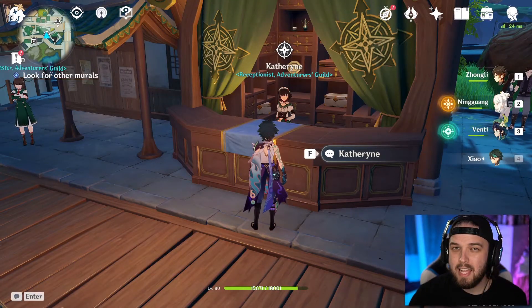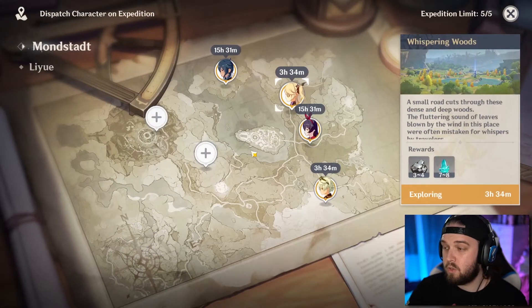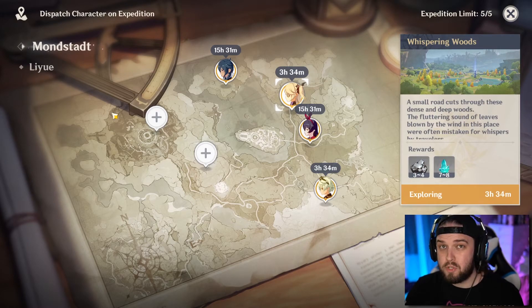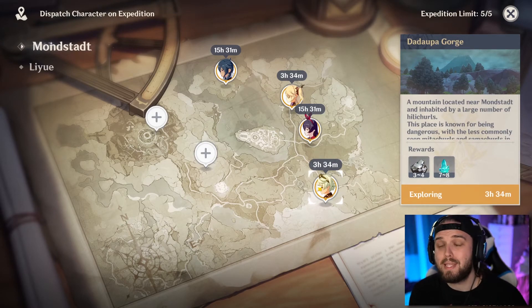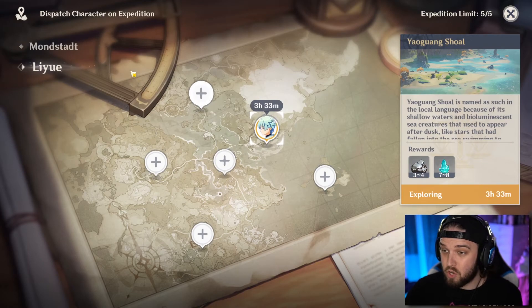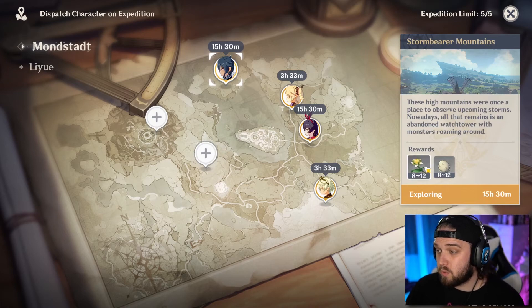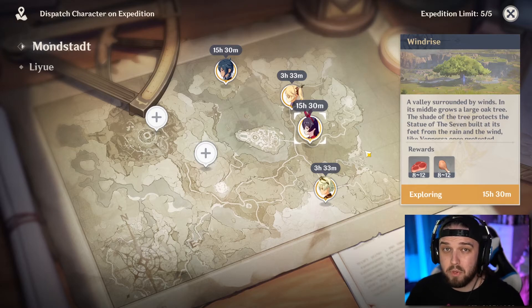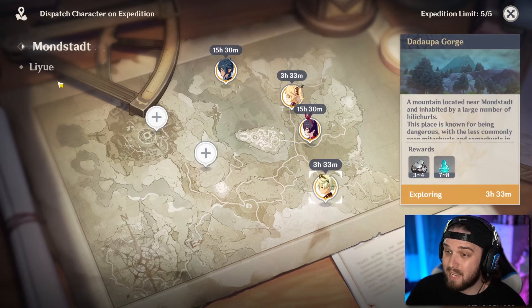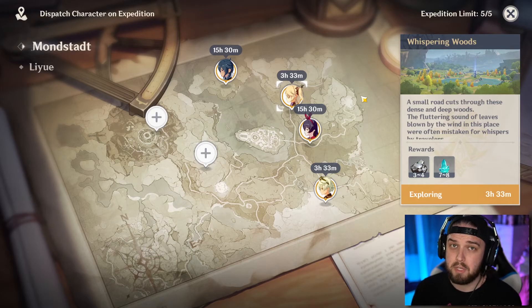The last thing to talk about is expeditions. Come down here, hit dispatch character on expedition, and you can literally send your characters out to collect rewards. Once you're fully leveled up you can dispatch five characters a day, and you should 100% be doing this every single day. Characters like Chongyun, Bennett, and Fischl don't take as long to do expeditions, so utilize those. I always do the ones for sweet flower, eggs, chicken, and meat so I can always make food. The rest of my characters are just mining ore.